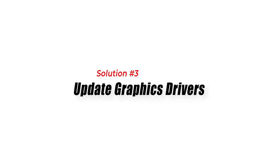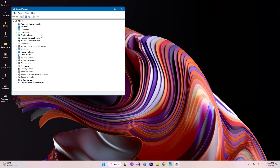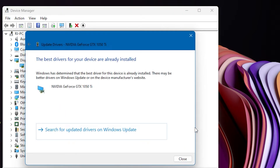Solution 3: Update Graphics Drivers. Outdated or incompatible graphics drivers can cause F-123 to fail to launch or experience graphical glitches. Updating your graphics drivers ensures optimal performance and compatibility with the game.